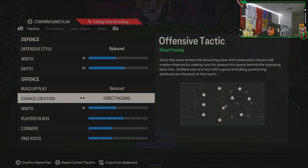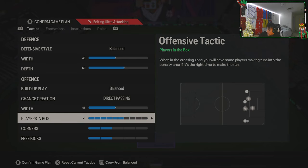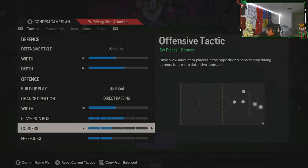Offensively, balanced direct passing — those are just the ones that work. I never see anybody else using anything different; maybe balanced/balanced, but that's about it. 45 width on the offensive because you want your players fairly narrow so you can play quick interplay. You'll still have the option for someone out wide if you need to spread the play against someone that's compact in the middle. Six ticks for players in the box gives you a balanced amount. Corners and free kicks are personal preference — I keep both on.